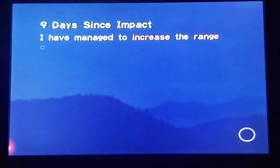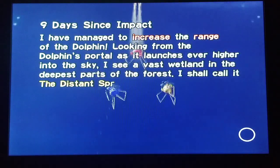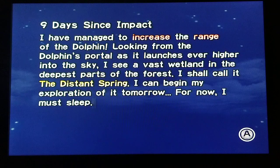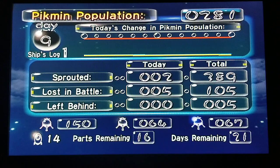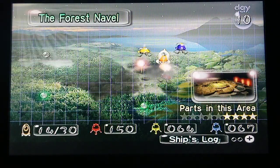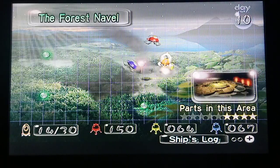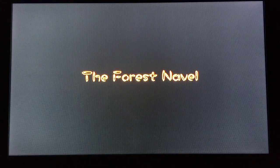Nine days since impact. I have managed to increase the range of the dolphin. Looking from the dolphin's portal as it launches ever higher into the sky, I see a vast wetland in the deepest parts of the forest. I shall call it the Distant Spring. I can begin my exploration of it tomorrow — for now, I must sleep. So, Distant Spring — that sounds like a lot of water stuff, so blue Pikmin is where it's at. We're gonna need a lot of blue Pikmin.